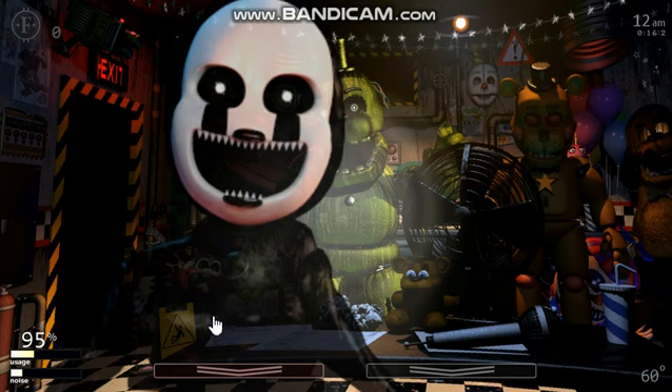There's something here I have no clue what it is — I'm assuming it has something to do with your score. You've got the clock, 95 power left showing how much you're using, noise — and if I remember right, noise draws animatronics closer. You've got the mask, cameras, and temperature. There are 12 screenshots by the way. If you haven't seen the trailer, go watch it on the Steam page — you can find the link in the description.